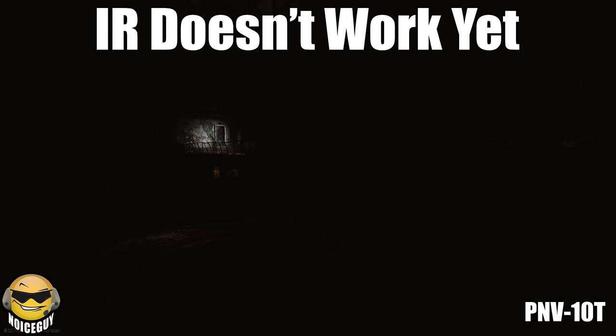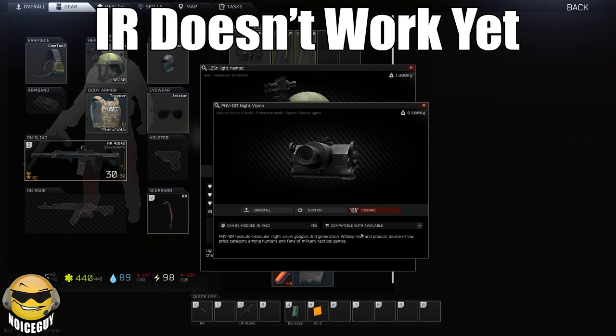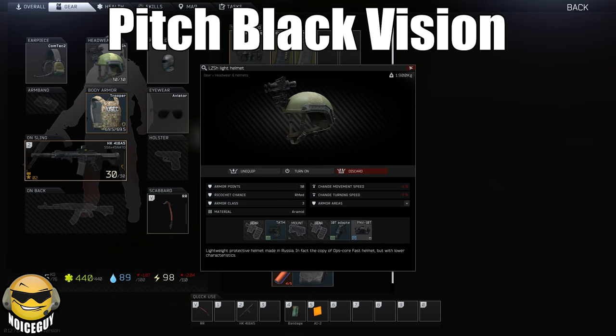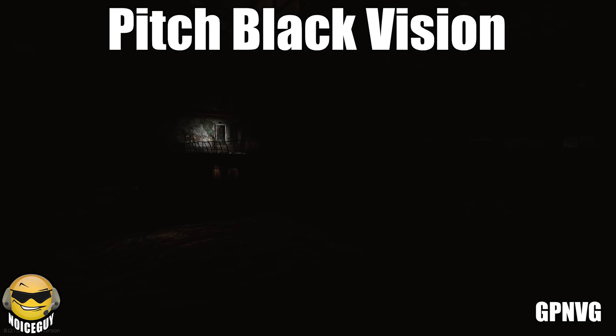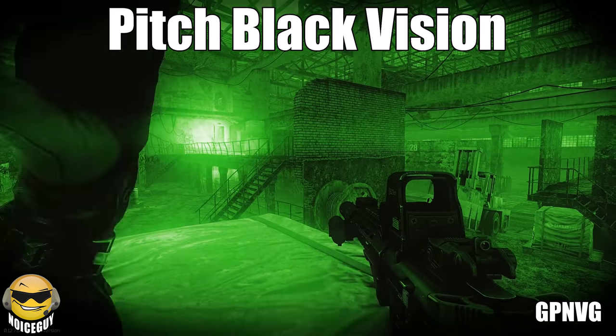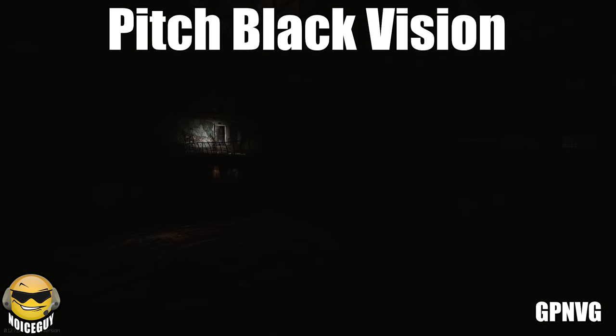First things first, infrared items don't actually work yet. Any infrared lasers or lights still show up to the naked eye in game, and Nikita said they're working on that soon. NVGs in their current state do one thing very well, which is show you something in pitch darkness you otherwise couldn't see at all. There's plenty of places that have that, especially Night Factory, where you can use them to their advantage with great success.